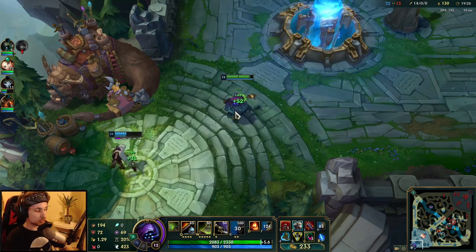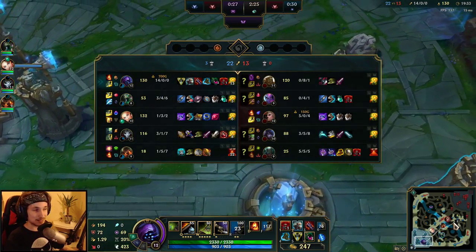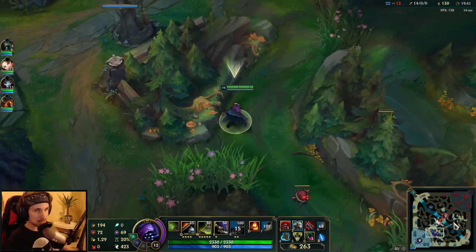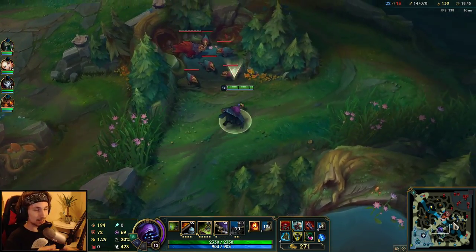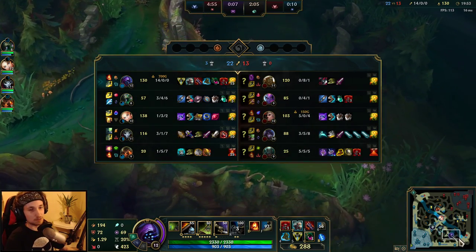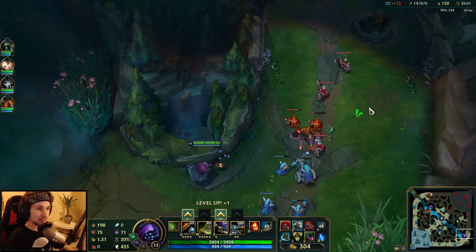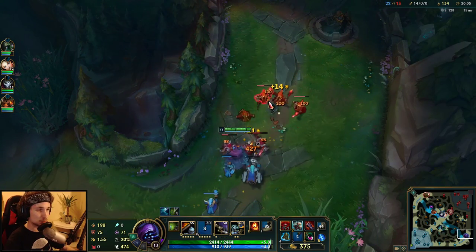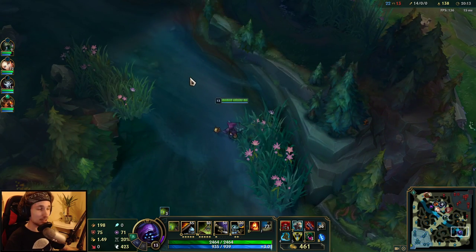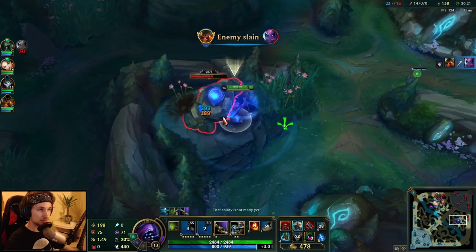I say this in every video because it's just the truth about climbing to high elo — it doesn't matter what elo you are. I've seen this happen even in Diamond: no matter what role you're playing — top lane, mid lane, ADC — buy wards. A ward costs 75 gold. That 75 gold could save your life, give you the vision to split push safely, and do so much more. Buy wards seriously — it could mean the difference between winning and losing.